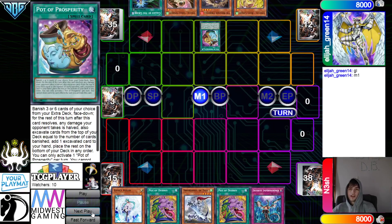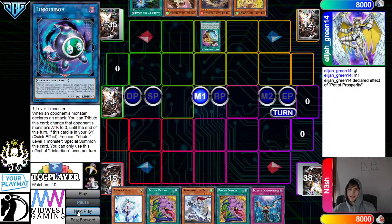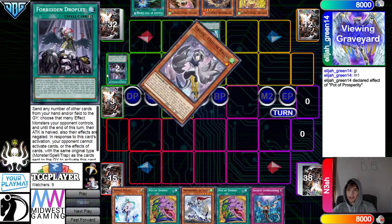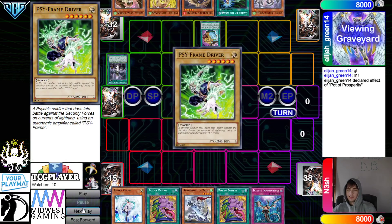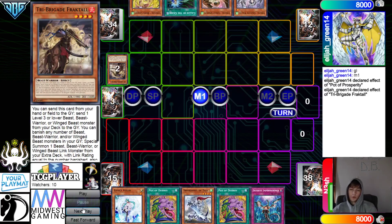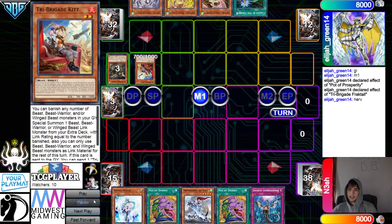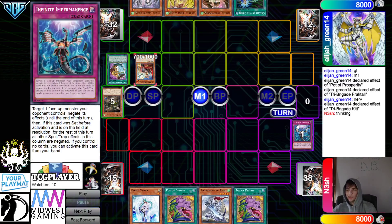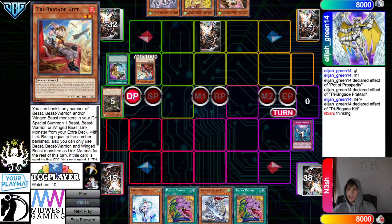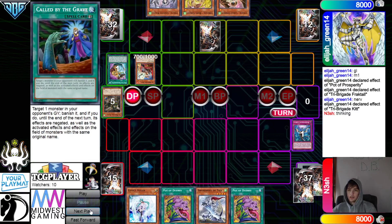Activate Prosperity — banish 3. They grab the Wagtail. Kind of a weird hand but it works, better than just bricking. Fractal dumps Nerval. Nerval effect — Nerval searches kit. Normal summon kit. Kit effect — the banish. They chain Imperm on that. Now past, draw Heavenly Dragon Circle.